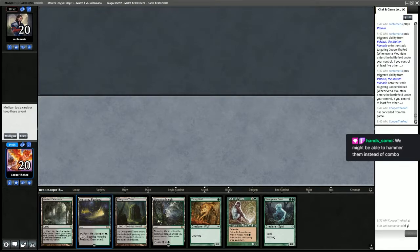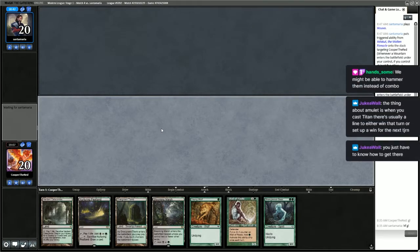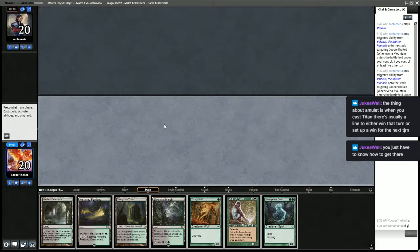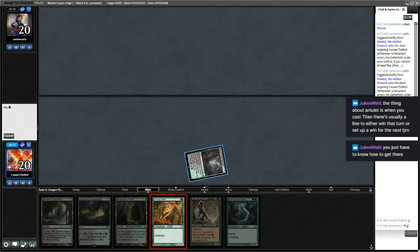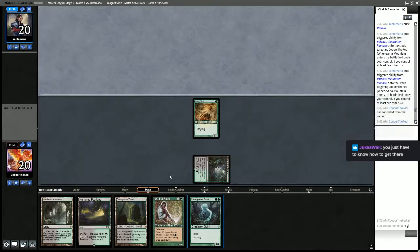We're not playing Hammer Time. Hoping for a turn where they play Titan, do their thing, and pass, so we could have one more draw step. We're going to start with Young Wolf and then pass. Depending on what we draw next turn, we're probably looking at playing Strangleroot Geist to present a clock and get some damage on the board. Just another land — unfortunate.